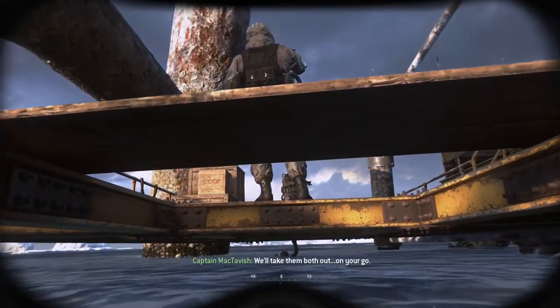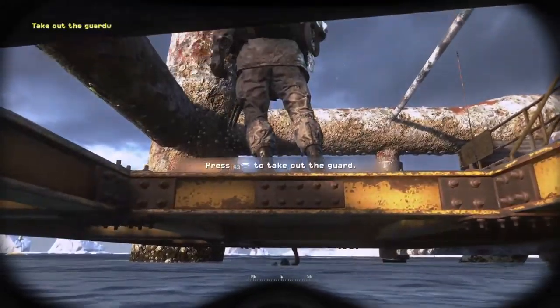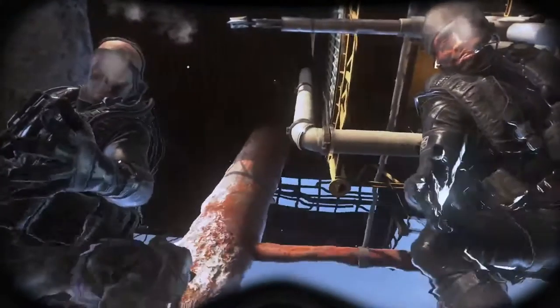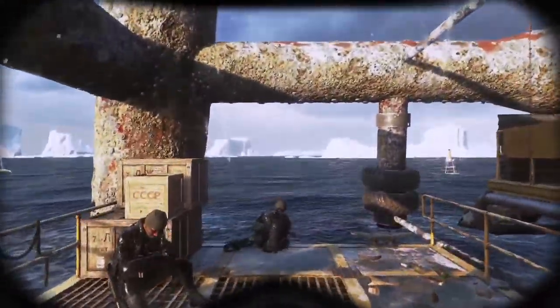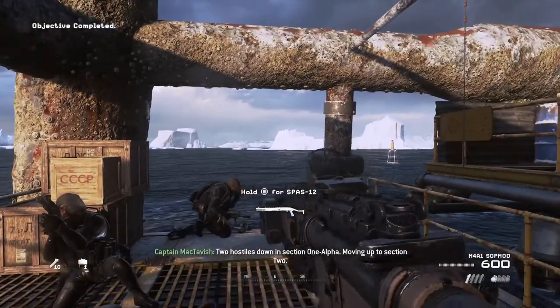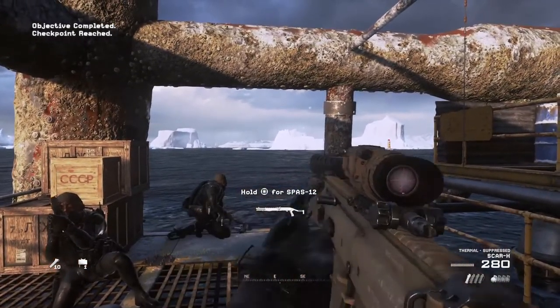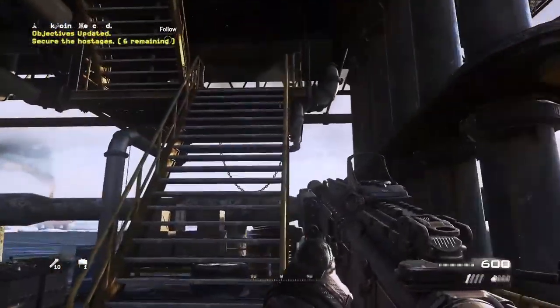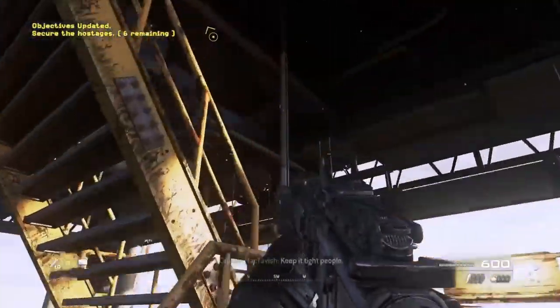We'll take them both out. On your go. Let's go. Two hostiles down in Section 1 Alpha. Moving up to Section 2. Roger that, Hotel 6. Keep it tight, people.